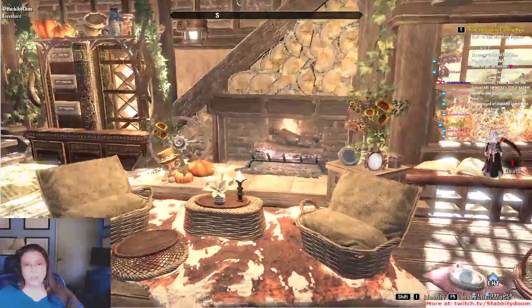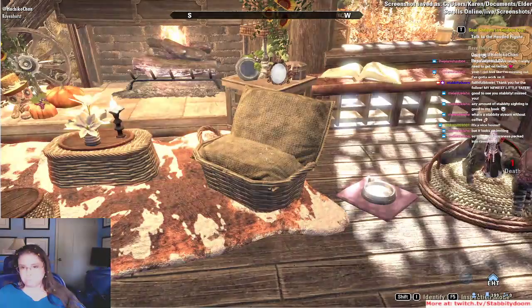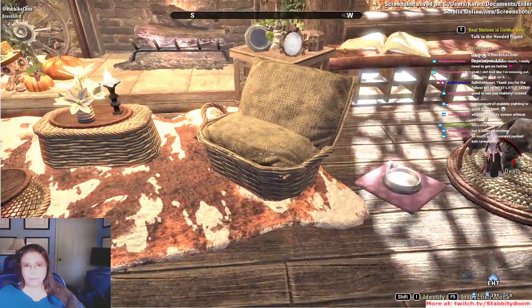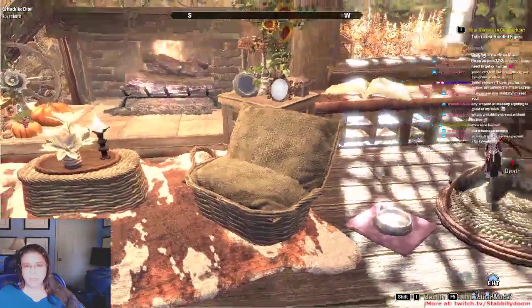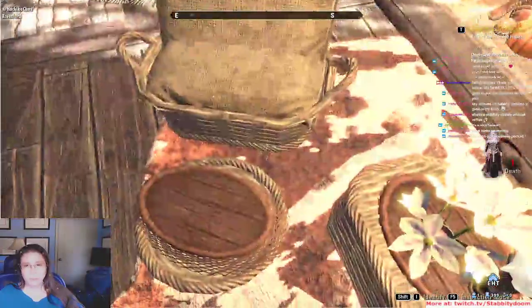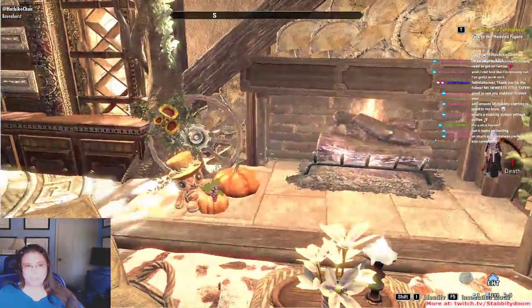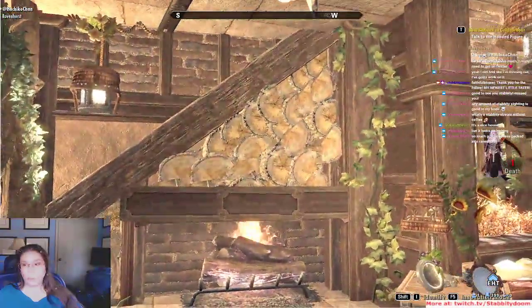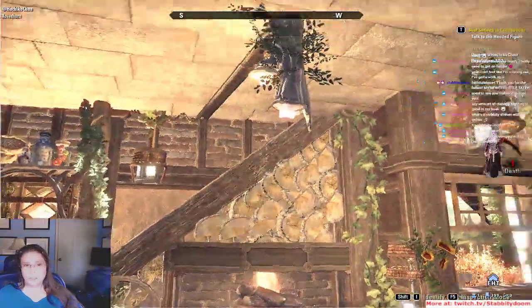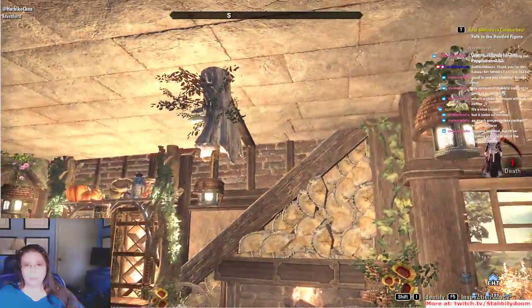Look at these chairs — I've never seen anyone do chairs like that. Baskets with sacks in them but they look so cute, and a little ottoman. All the decoration is so cute, all the wood stacked up there — that would get a lot of wax on you but otherwise it's neat.